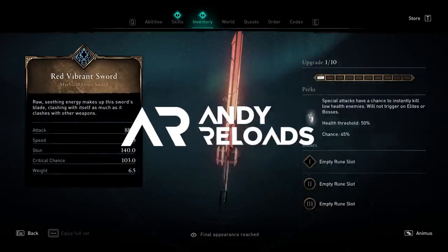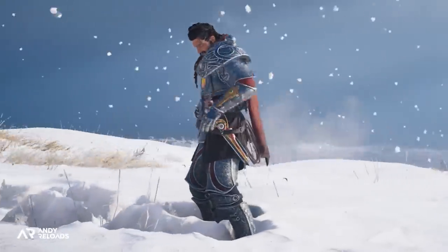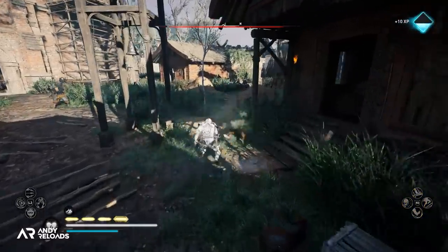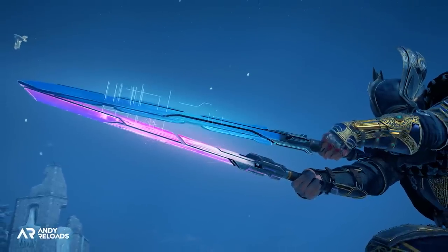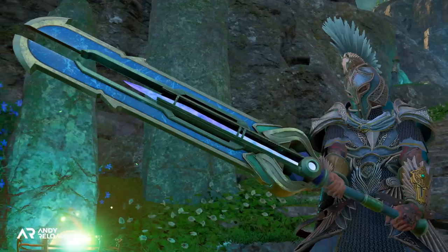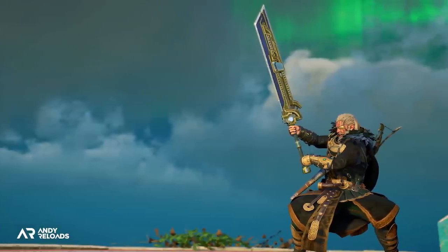It looks like Ubisoft is bringing lightsabers to the Helix store, as well as a new elemental weapon pack that dishes out poison and firebomb explosions if you make the correct dance steps to trigger it. All of this has been found in the game files thanks to Pedicure and Ibsarp, so no confirmed release date as of yet, but expect to see them within the next 60 days.